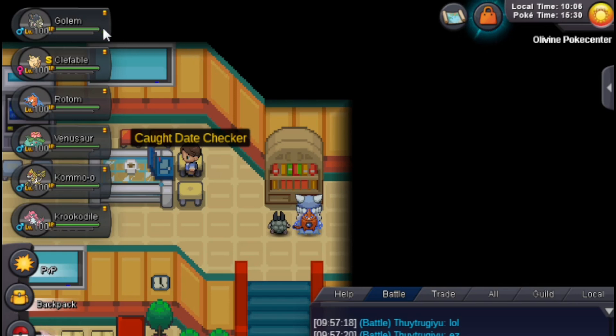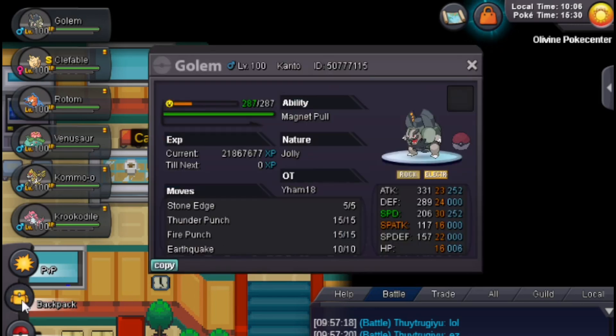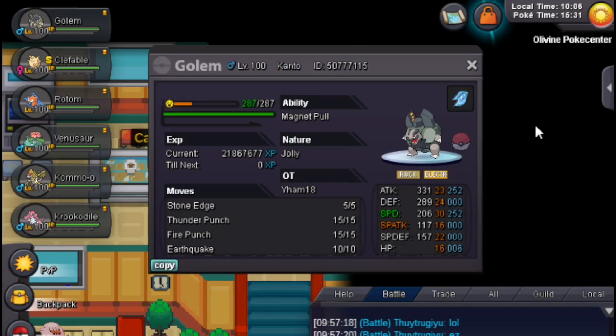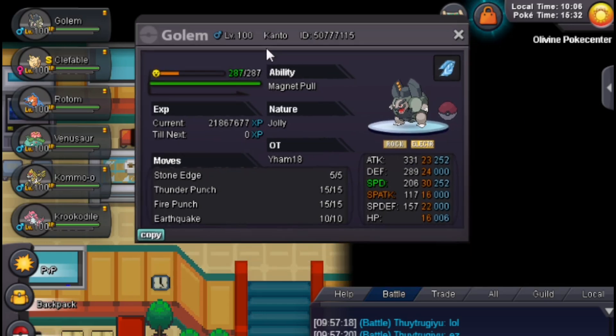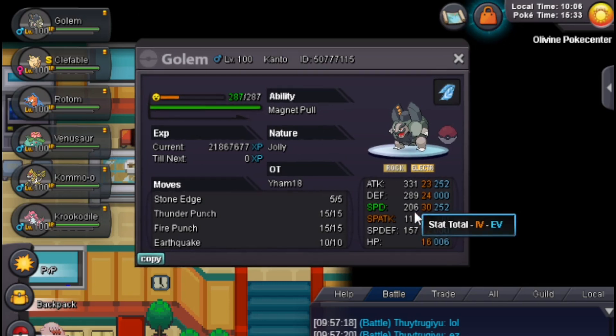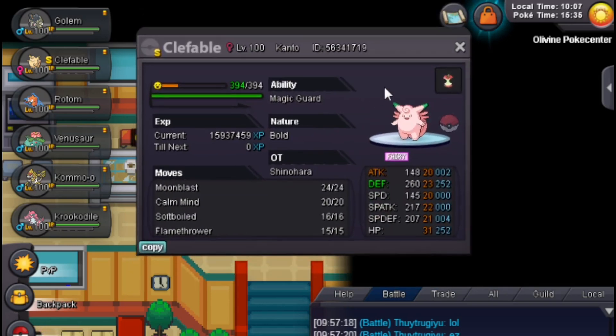So the only usable ability right now is obviously Magnet Pull. Let me get rid of the balloon real quick. I think I run Choice Scarf, Jolly nature, Stone Edge, Thunder Punch, Fire Punch, and Earthquake. It has one niche - it's the only Pokemon that can trap and kill Heatran pretty easily. So that's why our team today is a free Heatran week, not quite, but we'll get to that later. Why Jolly? I think with Adamant, if you have good speed IVs it's gonna be able to outspeed Heatran with a scarf anyway. Running Jolly probably because it's an MMO - you don't know if you're going to get high enough IVs. I believe you still need like 25, I'm not sure. So Jolly to outspeed Heatran with scarf is not bad, especially when the only goal is to trap and kill it.